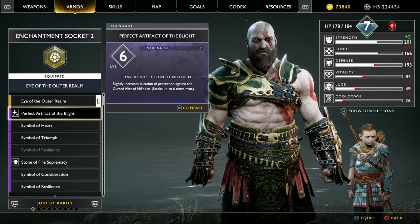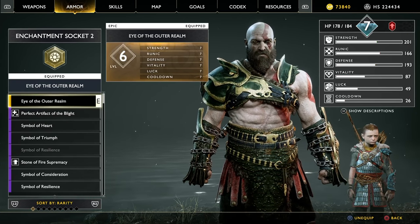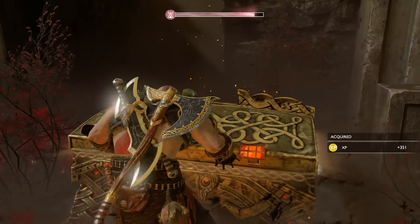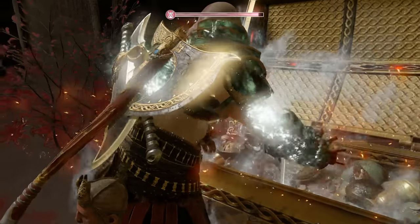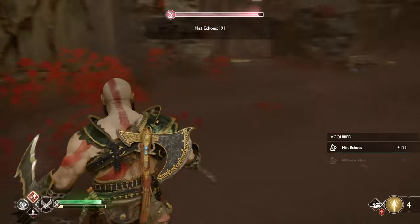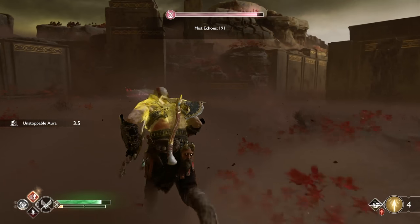These two things combined — Ivaldi's gear and the mist resistance artifact — make it extremely easy to survive. On top of that, you can get a piece of armor for your son which gives a health stone enchantment, making him randomly find health stones and heal you. Once your gear and enchantments are set up, all that's left is to go into Ivaldi's workshop and open up chests.